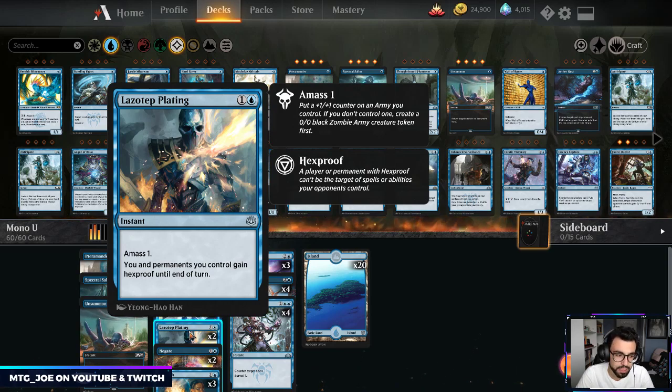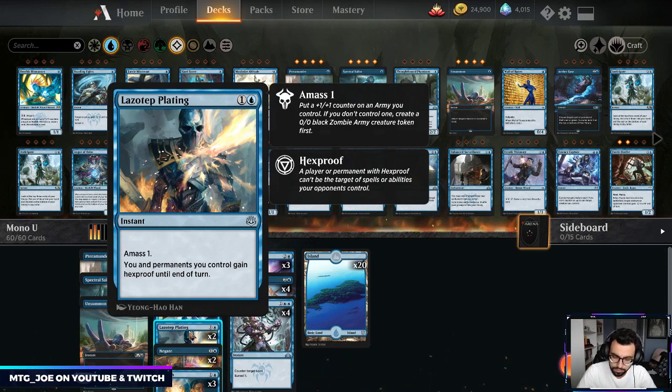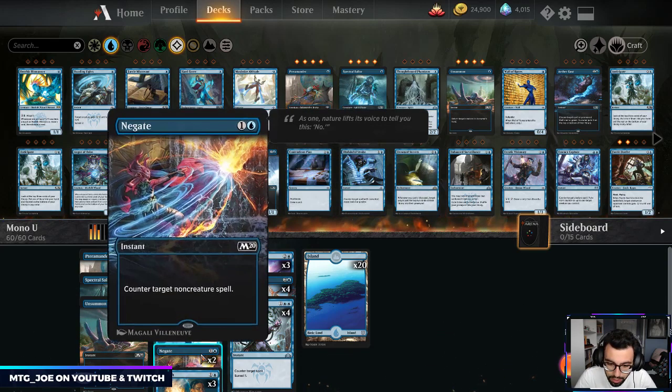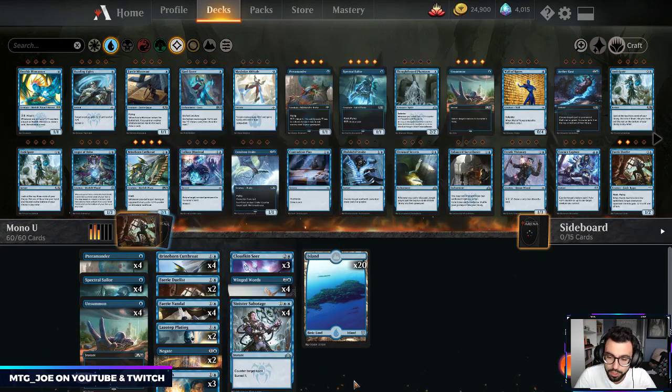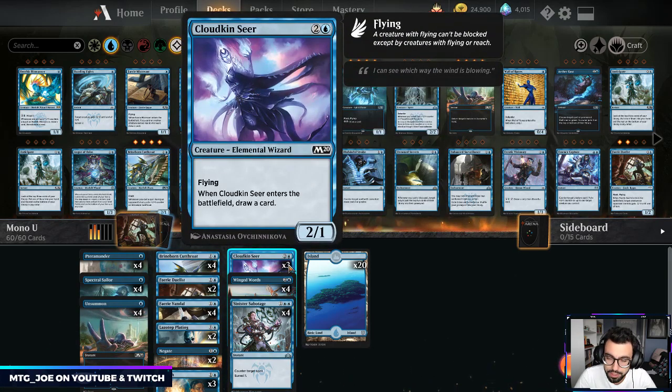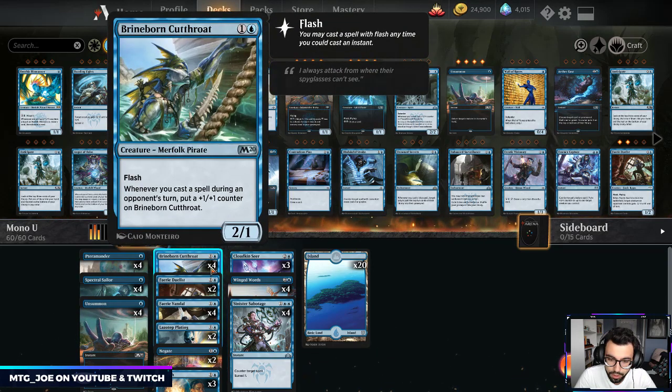Lazotep Plating is basically the Dive Down in this deck — you and your permanents gain hexproof until end of turn, protecting from any removal spell. It also creates an amass 1 token, so it's two mana versus one for Dive Down. Keep in mind Dive Down also raised the creature's toughness, making it a combat trick to block. We have counters: Negate, Quench, and Sinister Sabotage to stop the opponent, and Cloudkin Seer plus Winged Words to draw cards — all creatures fly except Brineborn.